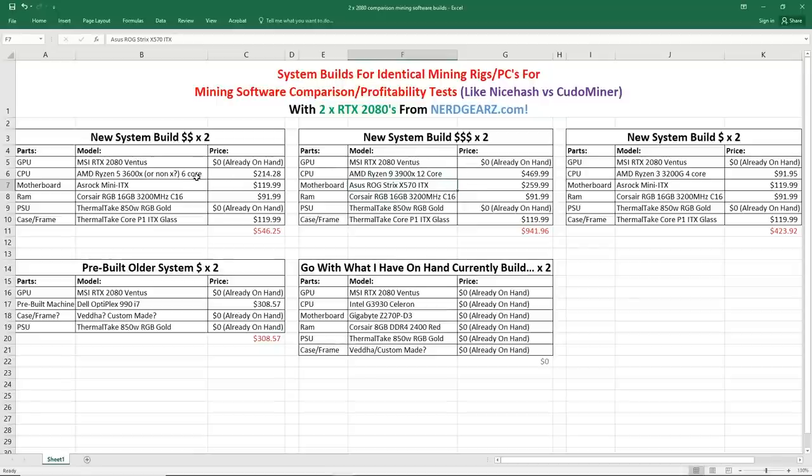The next build I'm thinking of is pretty much the same except for the CPU and motherboard. It uses a Ryzen 9 3900X 12-core processor and an ROG Strix X570 motherboard — noticeably it costs a lot more. I don't think I'm going to go for this build. The 3900X is obviously a monster and a lot of people get great hash rates from those CPUs, but I don't want to invest $941 per rig times two, which would be well over $2,000 for both systems.